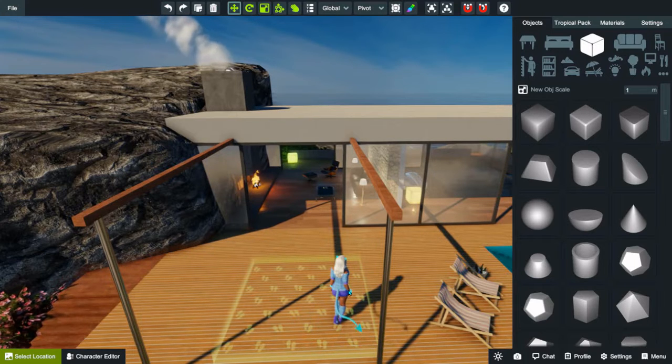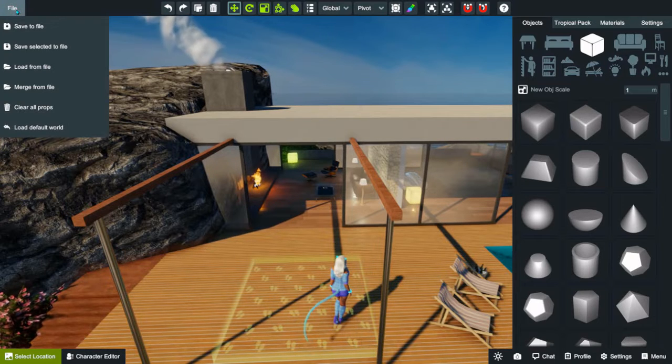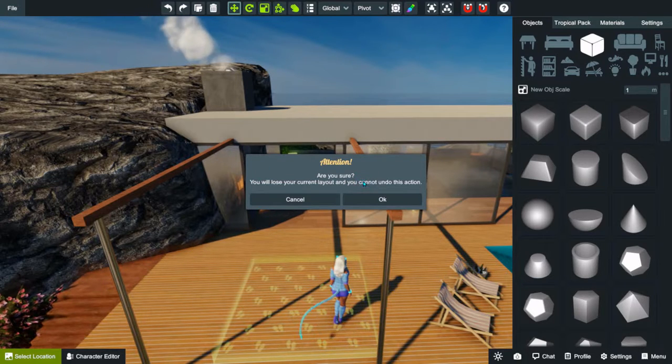I have several building rooms, but I'm going to use one that only has a couple of items so I don't confuse you guys. In the upper left-hand corner, to load a room, click on File, and then click on Load from File. It will ask if you're sure — you will lose your current layout and cannot undo this action. If you are currently working on a build and have not saved it, stop. Please save your file before you do this.